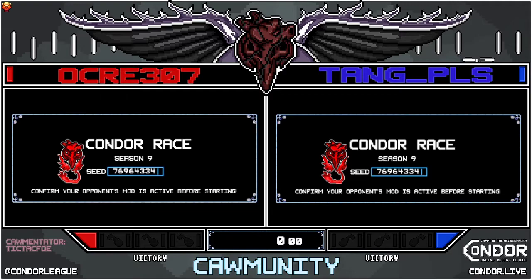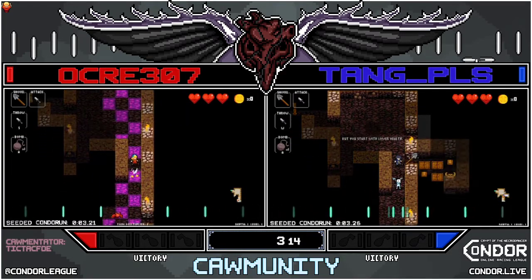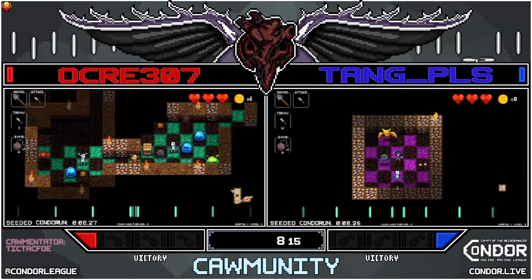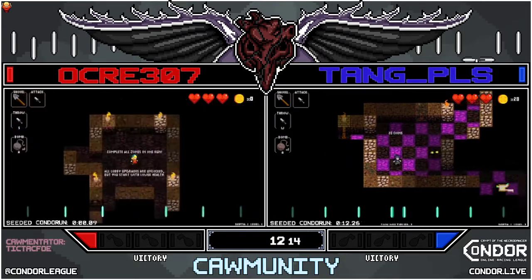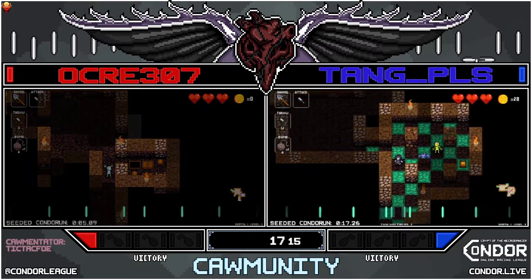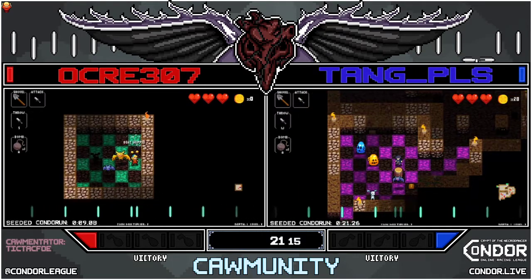Place your bets now, lock them in. And here we go. Early trapdoor for Tang. 1-1's old — I'm looking for that new crypt. Okra's gonna check that quick crate there. It's a magic apple, but that's not enough.